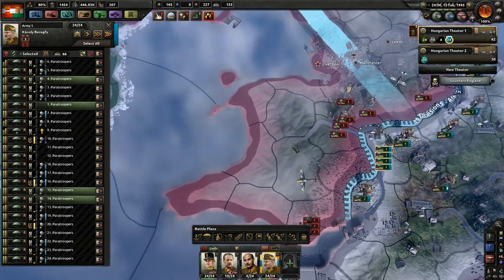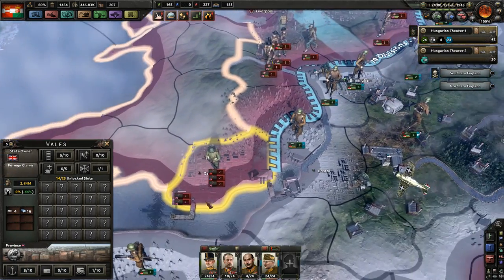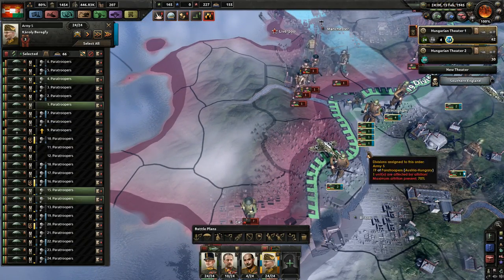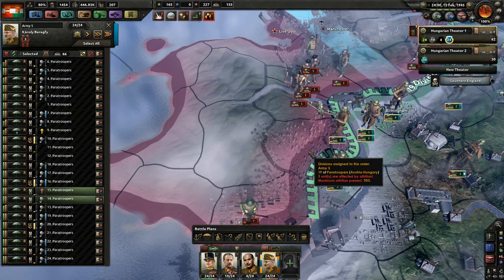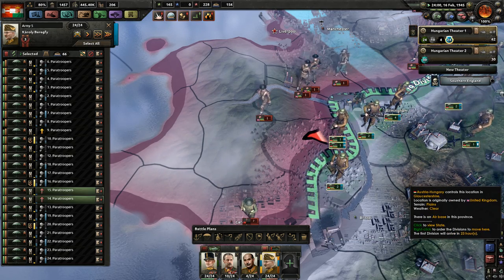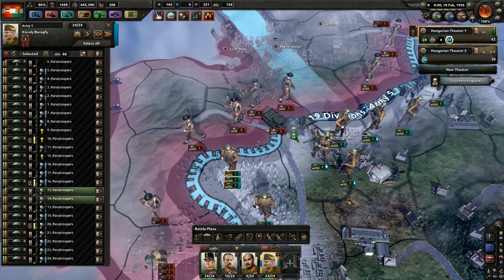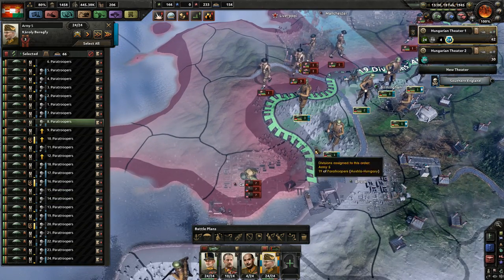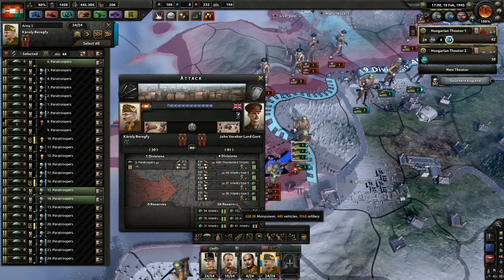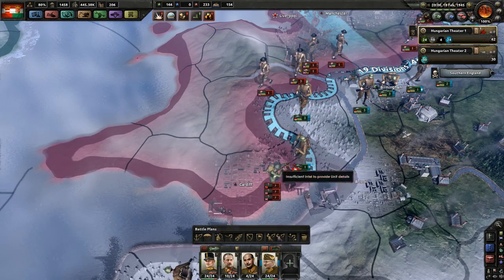I wanna swing up the Welsh part here, probably Cardiff — I think it's Cardiff. Let's see what we get when we march up here and get some forces up in the Welsh mountains. I'm gonna counter-attack there — that's not that big of a problem. Getting attacked here. What kind of forces do we have? A lot — 556 reserves. Seems that most of the US Army is now currently staged in Cardiff.